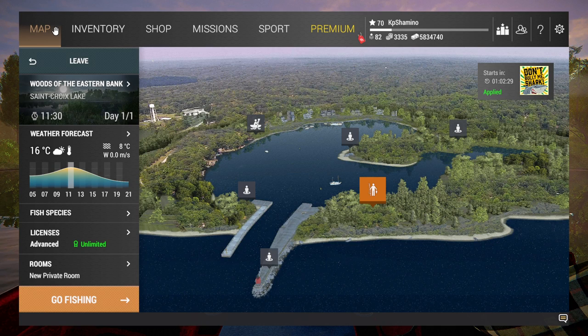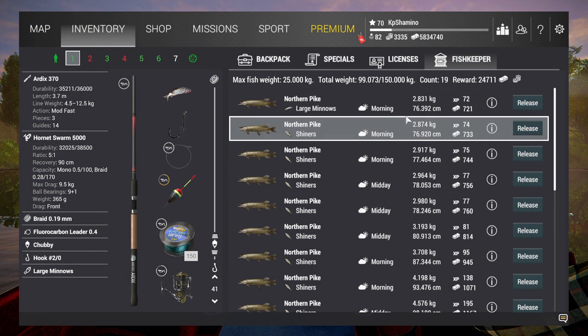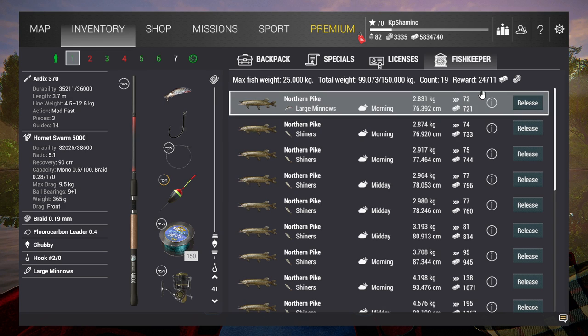Hello guys, KP Shamino here with part 15 of my best money farm and we are now in Michigan. This is most of the time the position where people start to make very decent money. It's the pike, and you can see I've got two-thirds of my net full and 24,000 currency with premium. We are looking for a full net for 30 to 40,000 currency and it's going to take around 4-5 hours in game.